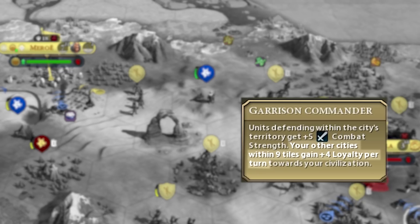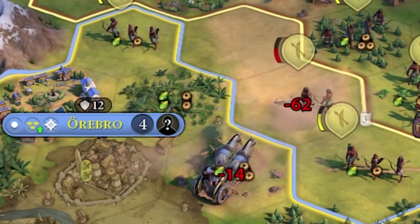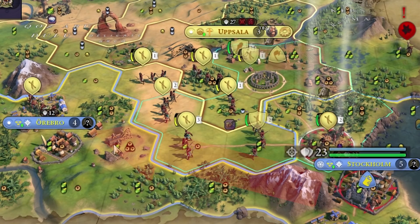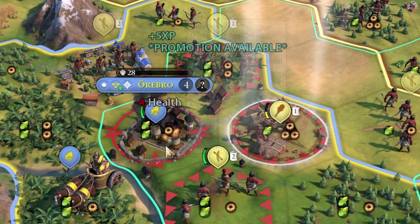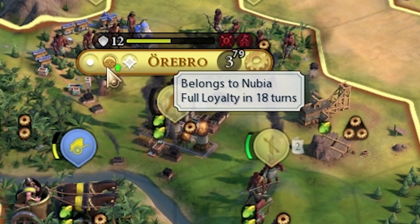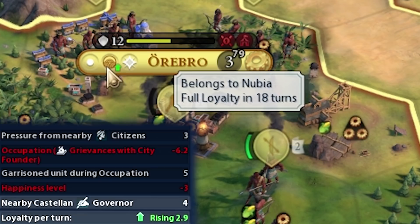We can also promote Victor. Your other cities within 9 tiles gain 4 loyalty per turn towards your Civ, and units defending within the city's territory get 5 combat strength — both of these are actually going to be really helpful. They have a Settler right here — we actually get their Settler! And this Cavalry almost killed this Archer; it got out with 2 health. We found Stockholm, but they have walls, so we're going to try to take out Ourobro first. They only have 12 defense and we're doing 30 damage with our Archers. Ourobro will belong to us in 18 turns, so we're not having any loyalty problems. Victor's upgrade is giving us 4 extra loyalty and we're rising at 2.9 per turn — without it we'd be losing loyalty and it would eventually rebel.